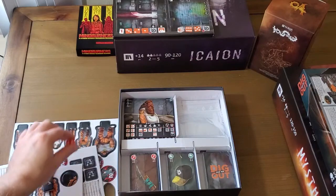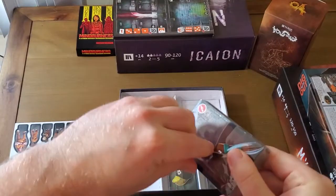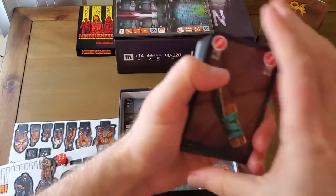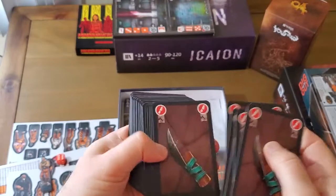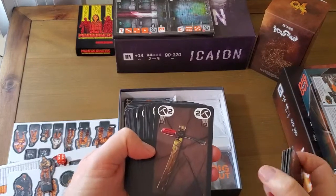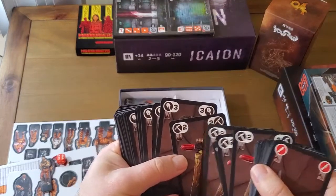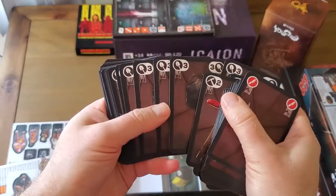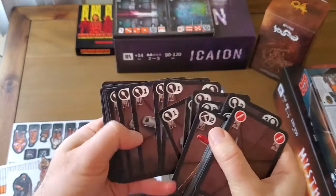Dice — nothing special there. Weapons and tools: this deck seems to be implements you can use to aid your escape. A shiv — more shivs, a bunch of shivs. Apparently a lot of people might get shived in this game. An improvised pickaxe — a bunch of those. They all have different things they can do: this gives you two pickaxe abilities, this gives you three digging abilities. And a spoon — a spoon isn't very good for digging, I'm assuming.